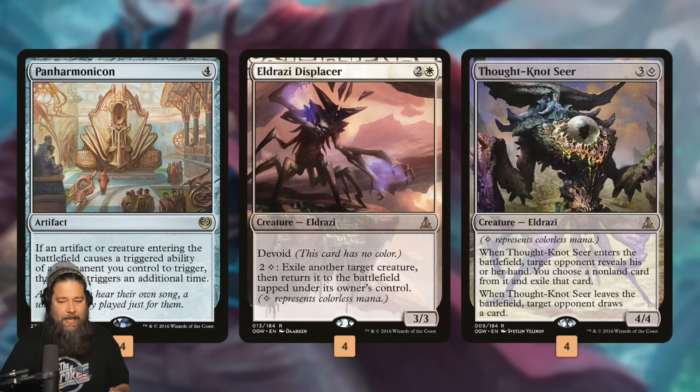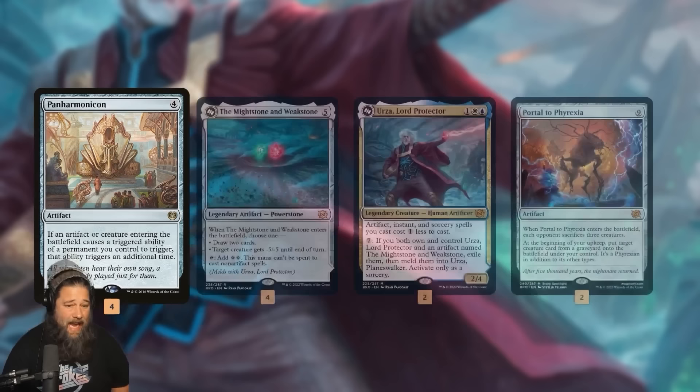Thought-Not Seer ETBs as a Thoughtseize, but when it leaves the battlefield the opponent gets to draw a card. The lock is: have a Displacer and Thought-Not Seer on the battlefield, then on our opponent's draw step they draw for the turn, we displace Thought-Not Seer — opponent draws a card — but then we Thoughtseize and hopefully take the only relevant card from their hand. The downside is we can't keep our opponent from having any cards at all, we're just taking the better one. But Panarmonicon turns it into a real hand lock: opponent draws one card, but Thought-Not Seer's ETB triggers twice so we Thoughtseize two cards — locking them out for the rest of the game. Instant-speed removal can break the lock, but outside of that it shuts off their draws.